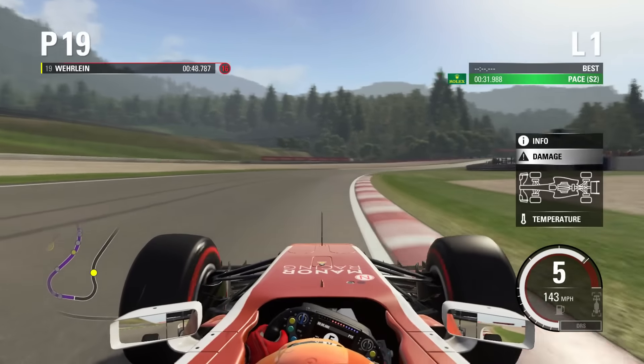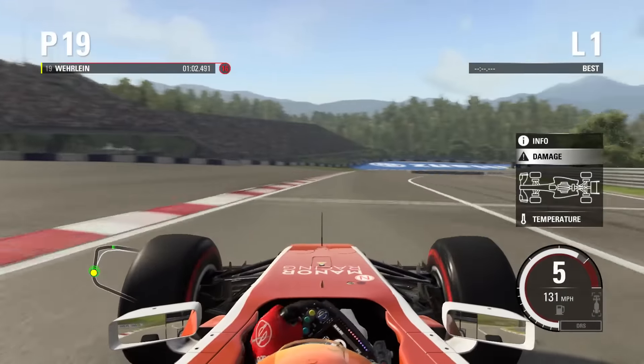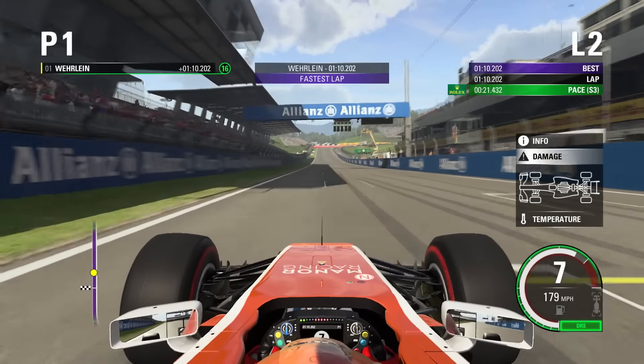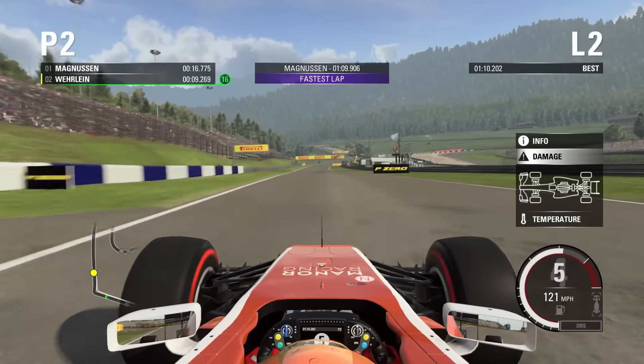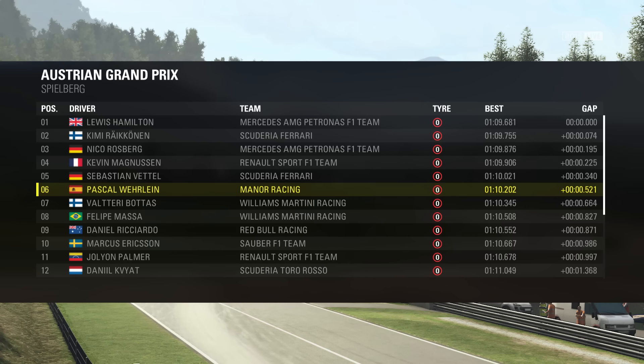A 31.9 middle sector, not too bad. 48.7 overall — not too shabby. We're going to put the front brake bias up because this car is absolutely terrible with its brakes; the slightest touch and you'll get a lock-up. Coming across the line, it's going to be a 1:10.2. We got P6 in qualifying, which I was really shocked by. We're only half a second off pole — Hamilton got pole with a 1:09.6, Ricciardo in second, Rosberg completing the top three, and big surprise Kevin Magnussen in P4 with a 1:09.9, only two tenths off pole.